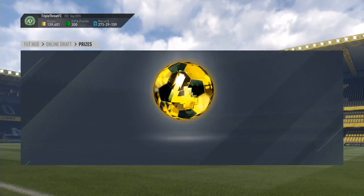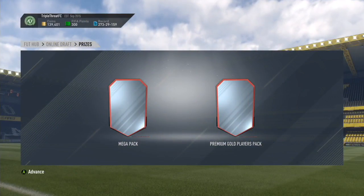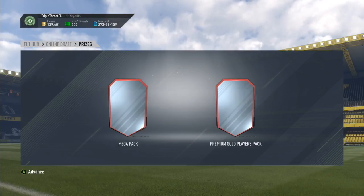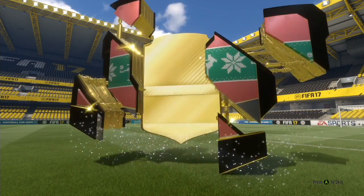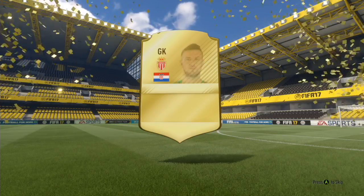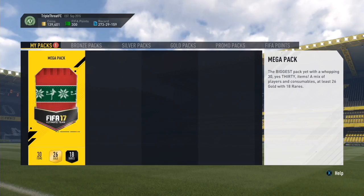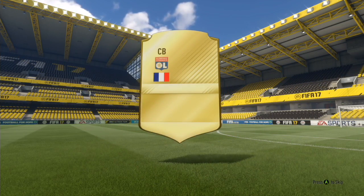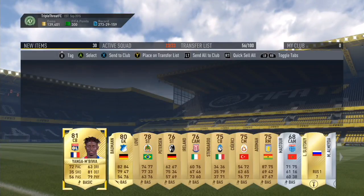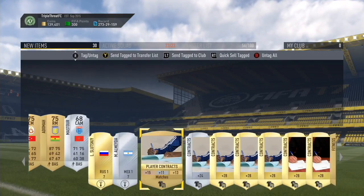Now for our packs — we got a mega pack and a premium gold players pack, so it wasn't too bad. I was hoping for a 50k pack but you can't do anything about it. I opened the premium gold players pack first and got Super Sitch — nothing special, really bad really. And in the mega pack I got Yanga and Bewa, so if anything that pack was worse. So guys, that is the end of the draft. If you enjoyed the video please leave a like, comment, and subscribe if you're new. I'll see you in the next one. Goodbye.